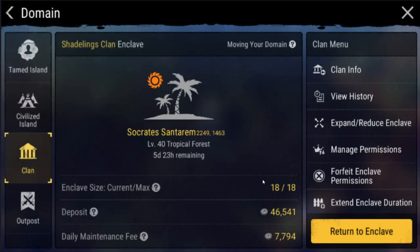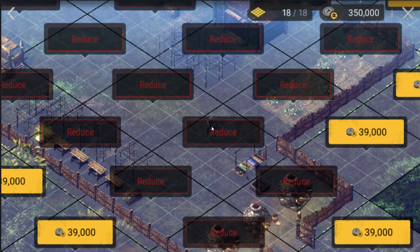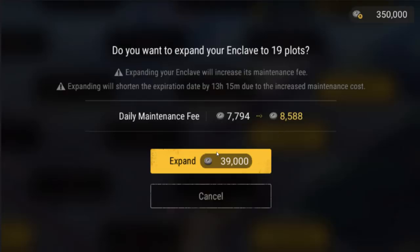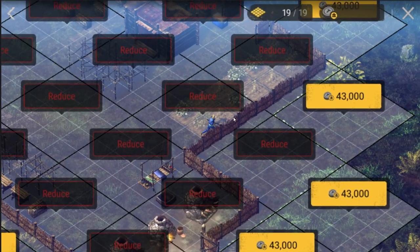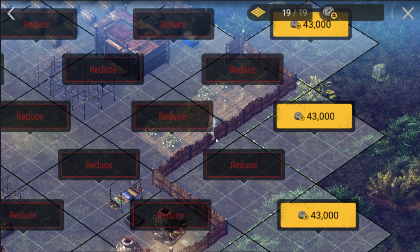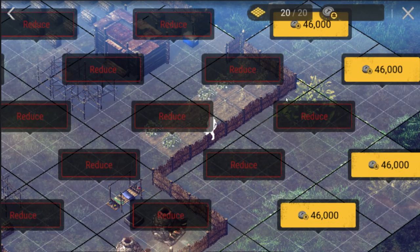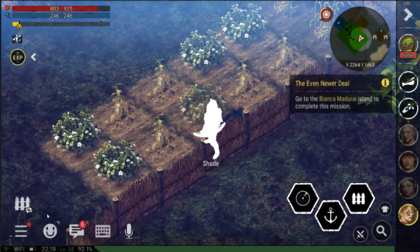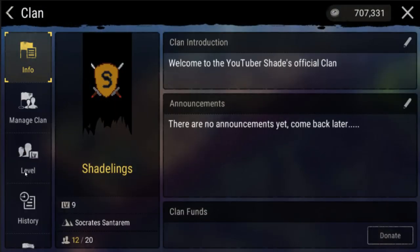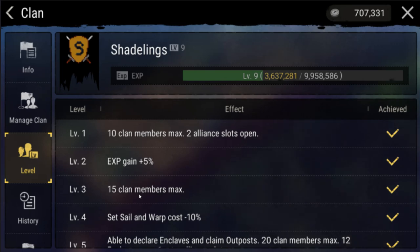One of the features of the clan base system is the ability to expand your enclave. When you first create your clan base, you will not need to use more than a few enclave tiles. However, as you expand you will hit the 12 tile limit rather fast. Leveling your clan means that you will be able to expand your clan base even further for cheap. At clan level 10 for example, you can have 27 enclave tiles, and once fully levelled your clan will obtain a total available space of 72 tiles.